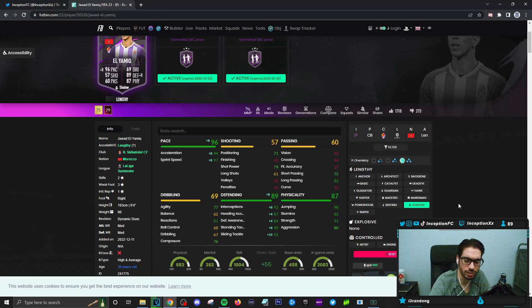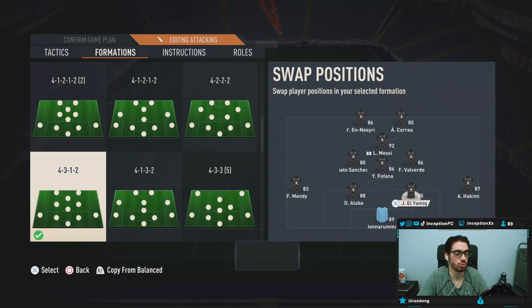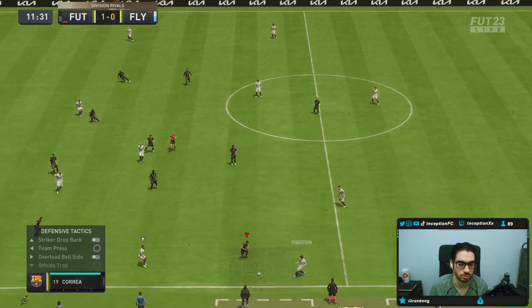Shadow chemistry style for more open FIFA is going to be what we're trying him out with. This card in-game is only going to be playing in the centerback position. It's perfect for us because we're trying out the new 4-3-1-2 from Boris Legend. He will be playing in the right centerback position. We'll be testing out his defensive animations and all of that good stuff. Hopefully, he is a beast.